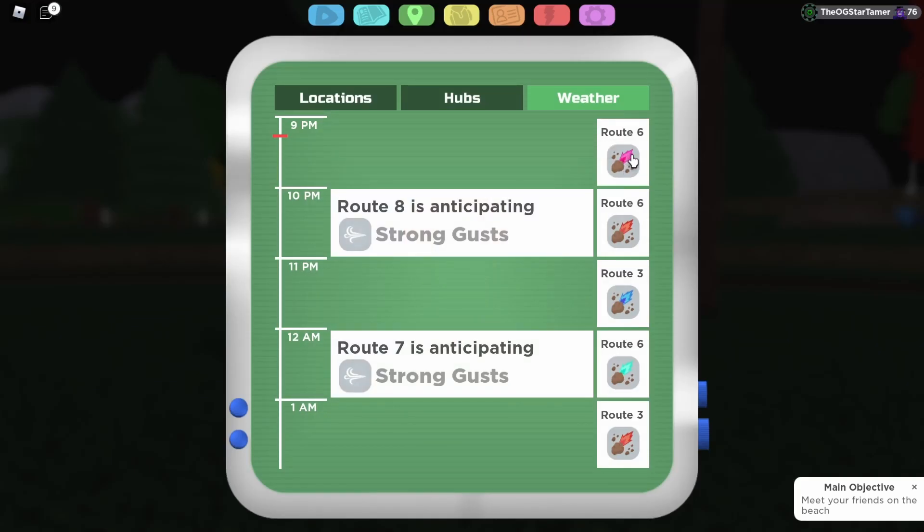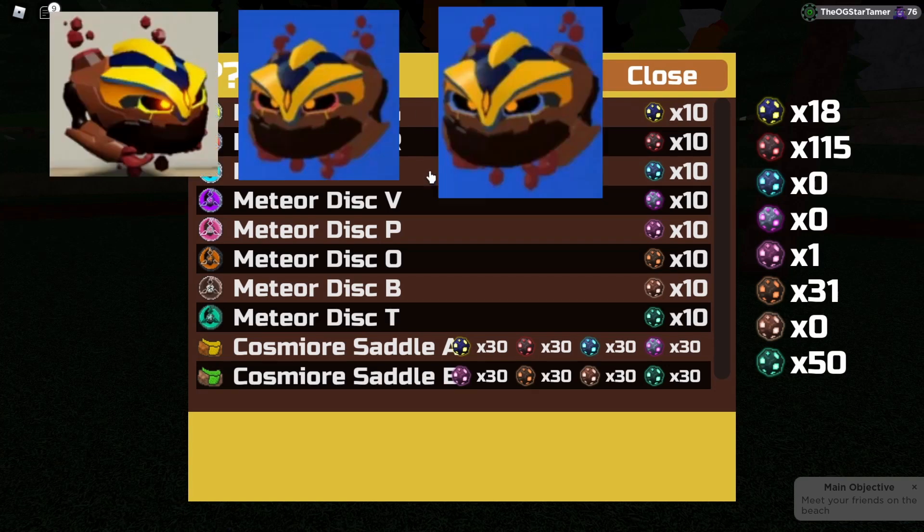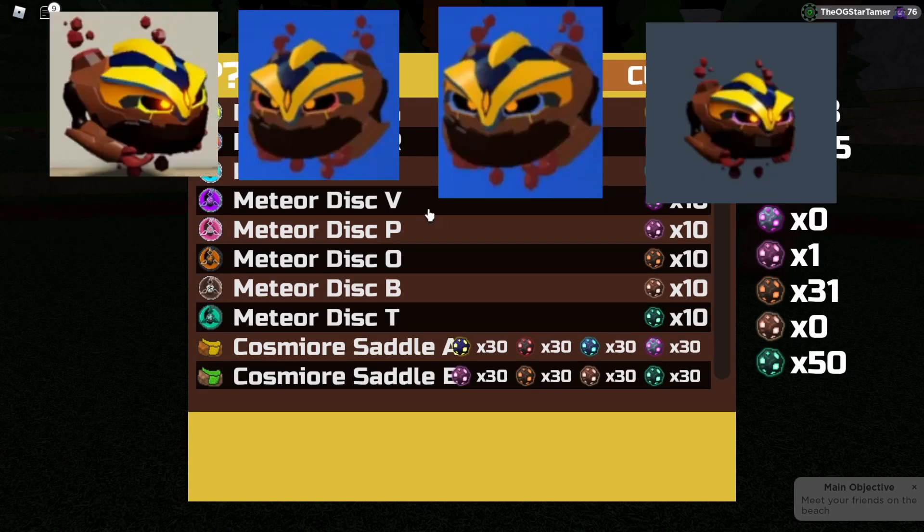For example, currently in route 6, which is where I am, pink Cosmior can be found along with the original green, red, cyan, and violet from the 2021 Cosmior event.